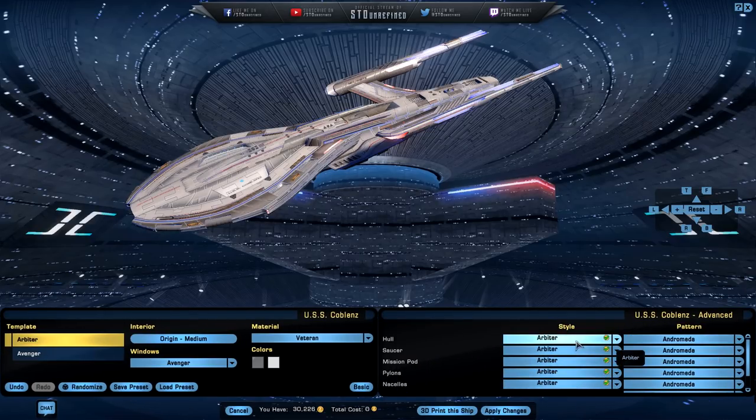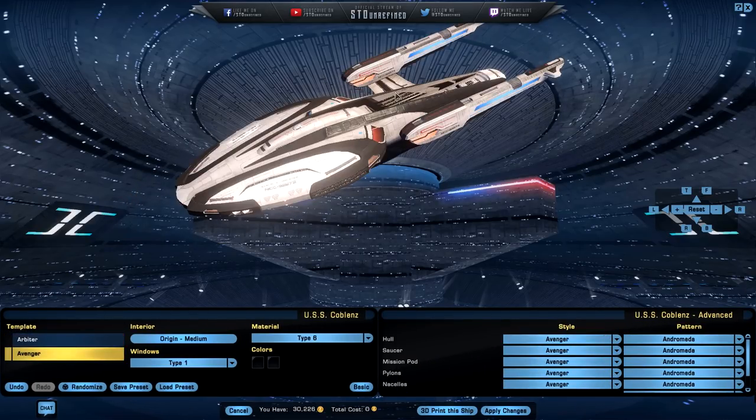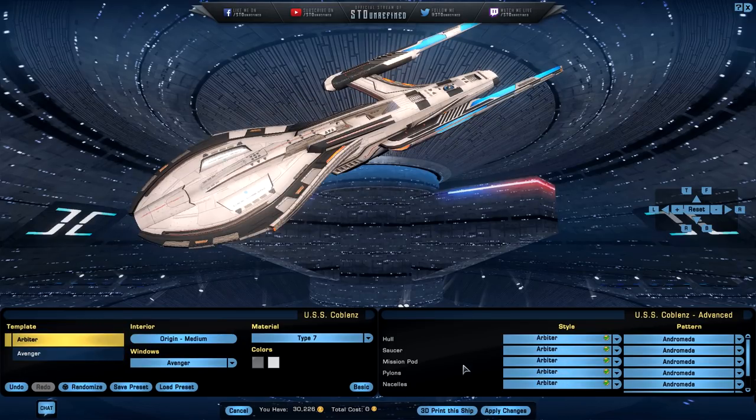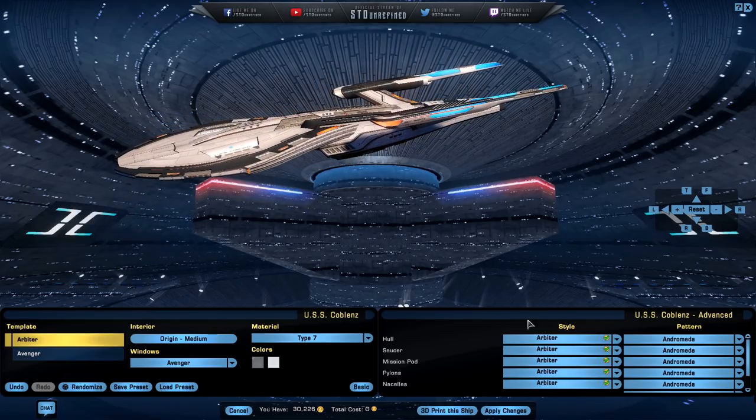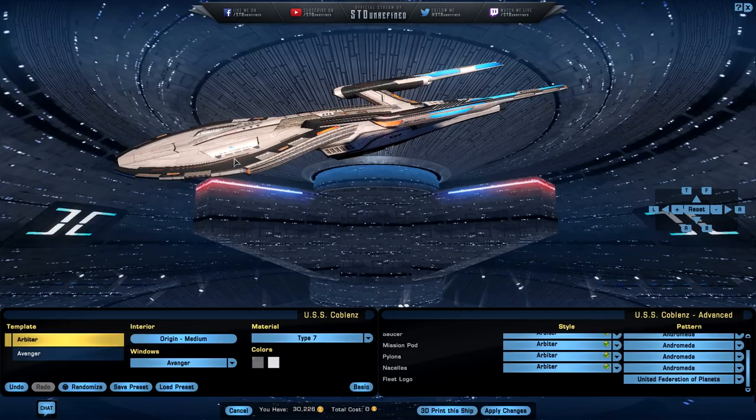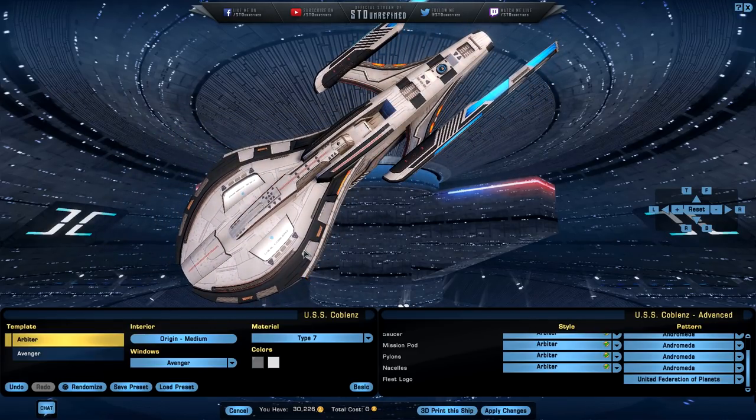Obviously we can mismatch components and change the saucer hull and nacelles. There's also a mission pod option — this upper part of the ship. I wonder if this has some kind of separation feature. There's also room for fleet logos. Let's take this thing into space and compare it to the Lukari science ship to see the size comparison.